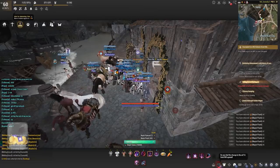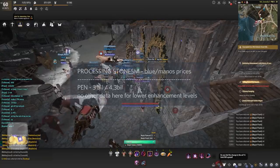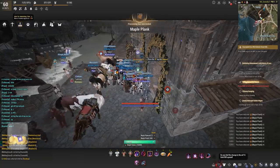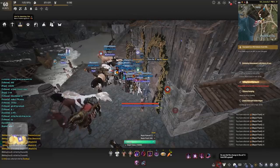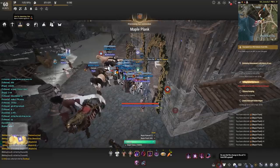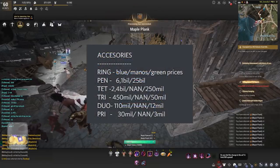Let's move on to the processing stone. Pen will be 3 billion and then yellow will be 4.3 billion. I don't have any other data on that for the lower enhancement levels, so you guys will just have to wait — a little bit of a teaser I guess. So let's move on to accessories.